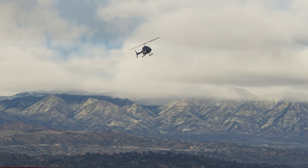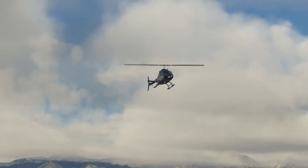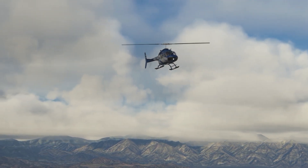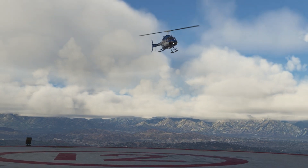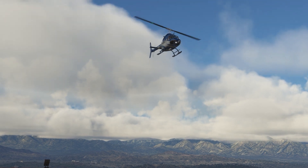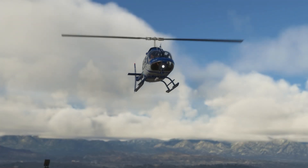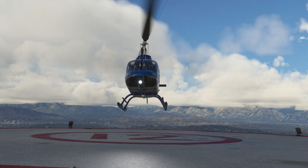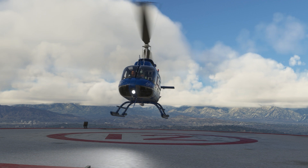Next up is the 206B3, also from Cowan Sim. It flies very realistically, but unlike the MD 500 — called in the real world the Ferrari of helicopters — this one has a lot more heft and weight. You can feel that mass as you're flying it around, so you handle it differently. It took me a few attempts to adjust to how it felt so I could put it on the pad to the best of my ability.